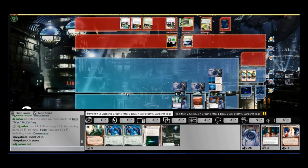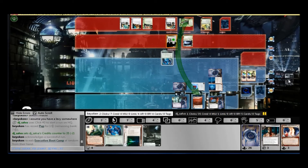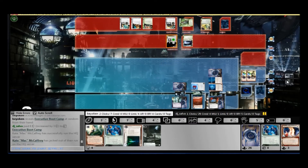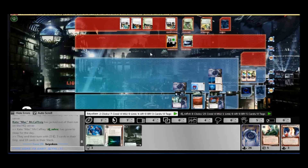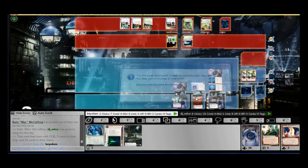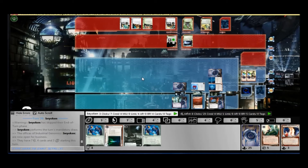He now shows why he needs all those credits — he plays his breaker, Sage on Dinosaurus. A bit of quick math shows the Sagesaurus can benefit from 4 MU, that's 4 strength plus 2 from Dinosaurus, so it can break any barriers and code gates of strength 6 or below. It's expensive at 2 credits a pop, but he has all the money in the world. Unfortunately for him, he's spending all that money to trash my upgrades and assets at a premium cost — that Caprice Nisei cost him 4 credits to trash. And he still has a loaded Kati Jones with 12 credits on it — he is filthy rich.